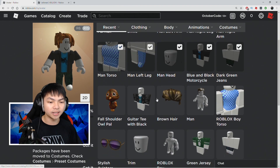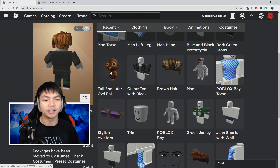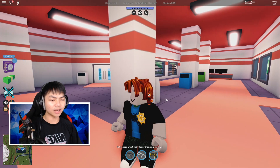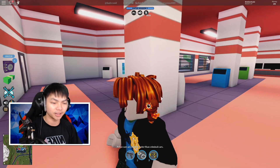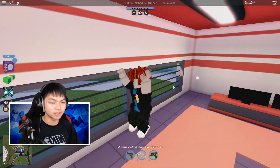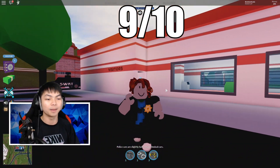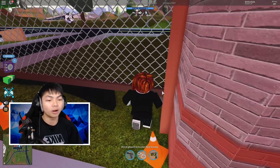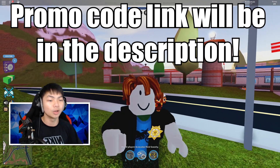Let's check this out on our avatar. The item is called 'Fal Shoulder' — it looks amazing! It's a little bird on your shoulder. I'm a bit disappointed because my hair is covering the bird's eyes and it's kind of small, but out of 10 I'd rate this item a 9. The lighting and colorful effects are amazing. I'll link everything in the comment section below.